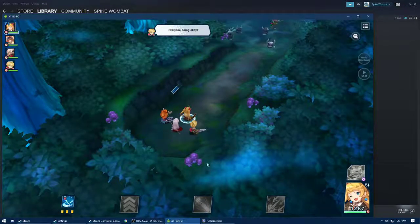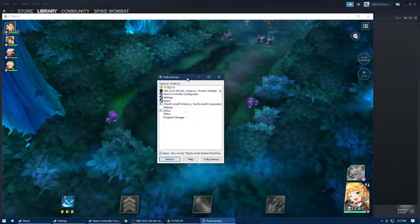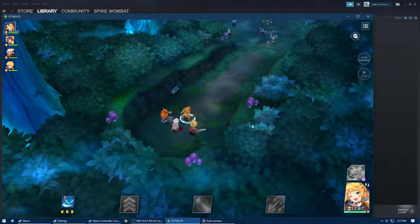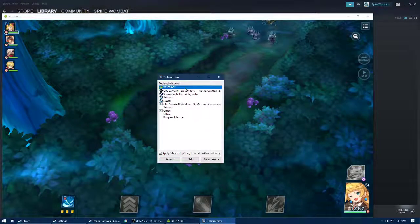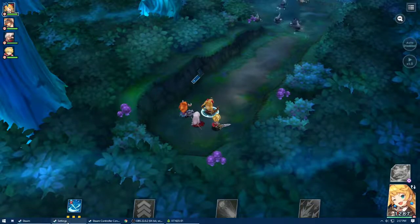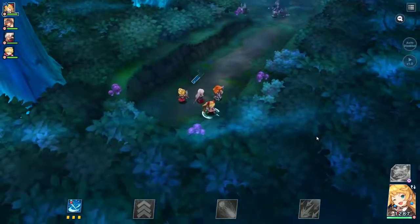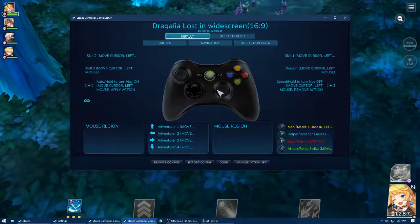And to tweak the buttons — I don't know how to do it without full screenizer, because if I just use the built-in fullscreen option from the screen mirror app it ends up not lining up the way I want it to. So I'm just going to use full screenizer, hit close, and in settings open desktop configuration for the controller. And then it's pretty simple from here on out.